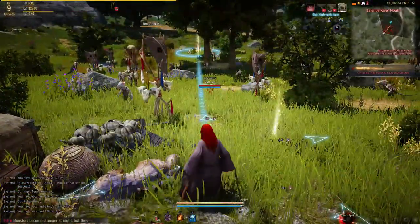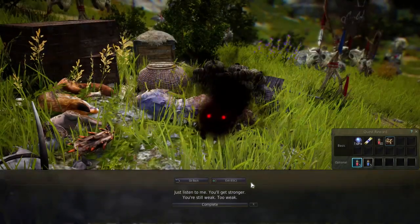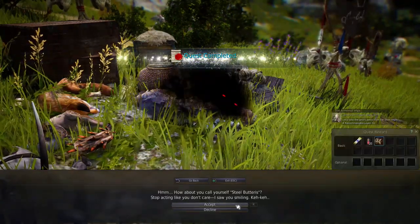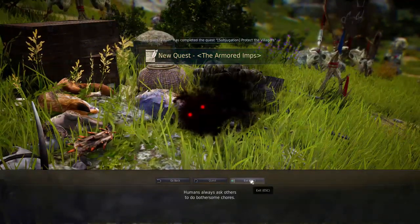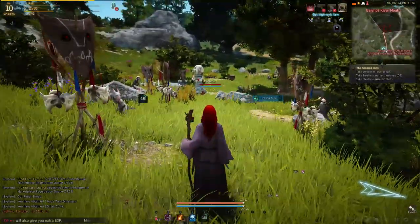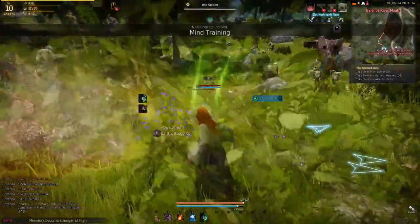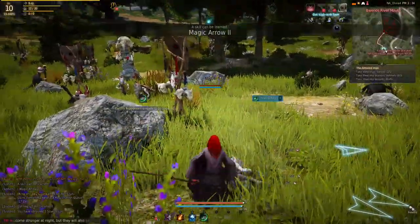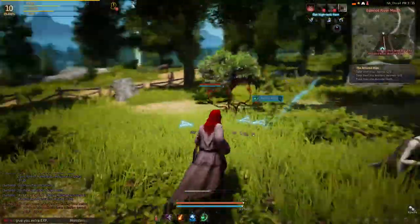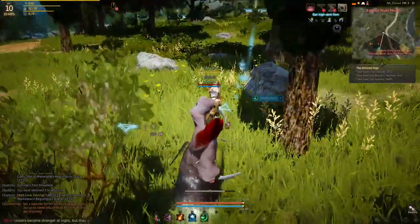We earned a title: Imp Hater. That seems appropriate for the massacre we're bringing on these little imps. I see what the Black Spirit is doing — he said we're weak and we need to get stronger. He wants us to grow stronger so he can probably brainwash us or take over our body and use our powers to his advantage or something. You may be my tutorial guide, little black demon, but you're not taking over my body after this tutorial.